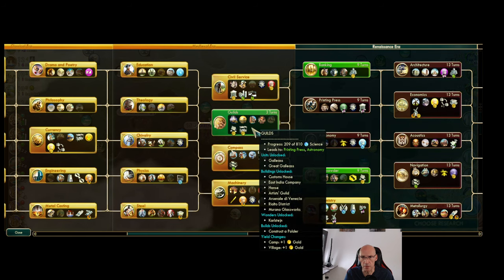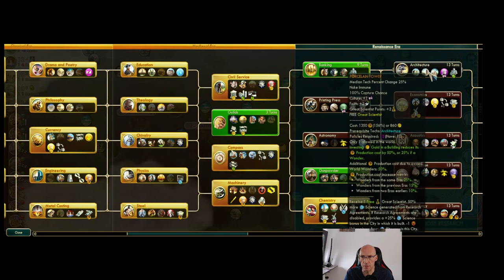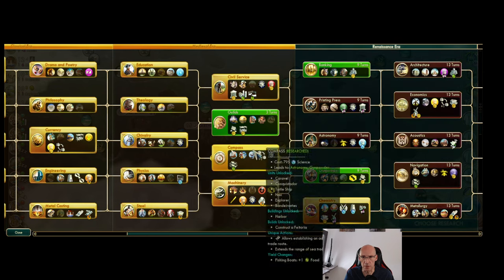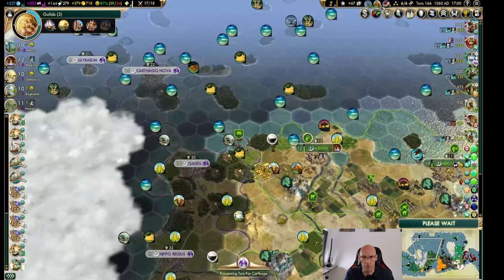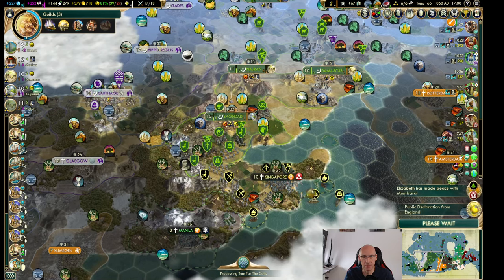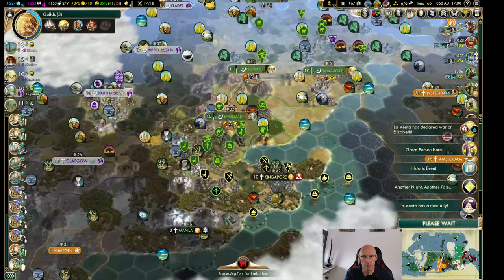Let's just get guilds — I guess we need that for anything else we're going for next. Also there would be a thing going for the Porcelain Tower. Actually I really love the Sistine Chapel, but let's just have a look in a minute how we're doing. In that way they might actually forgive me for attacking Singapore, or maybe not. I'd just like to take it away from Holland and get that luxury.